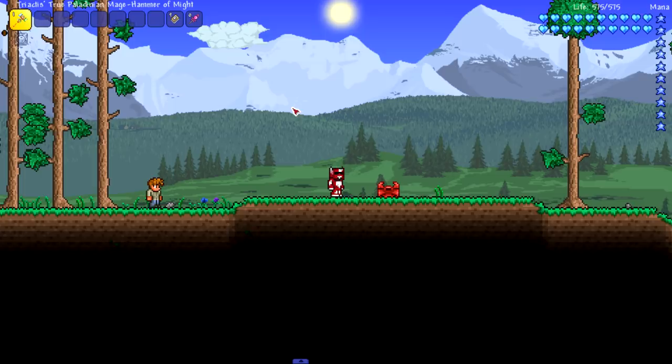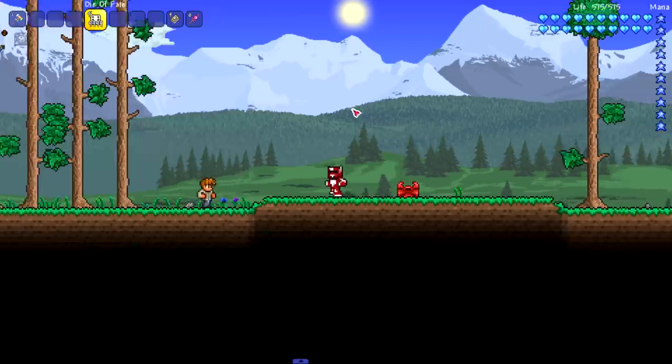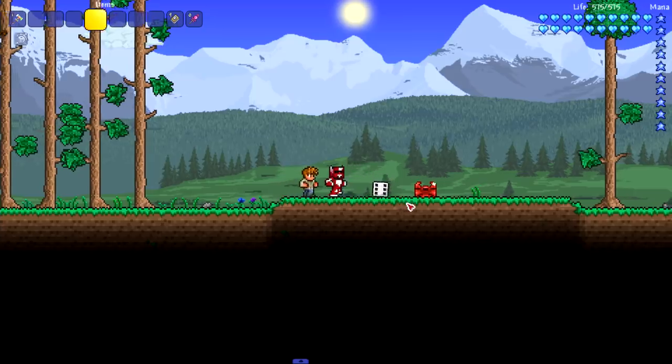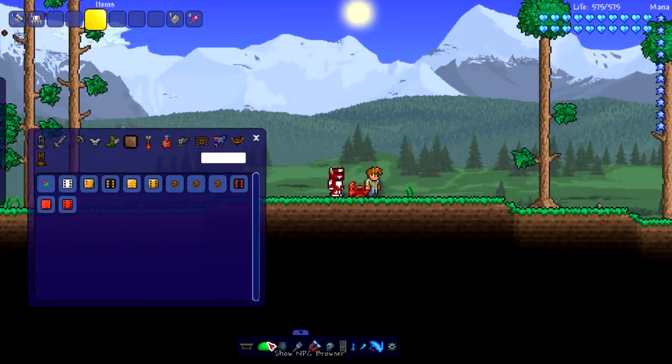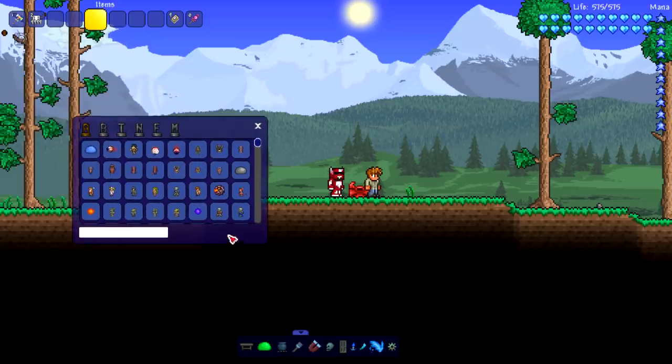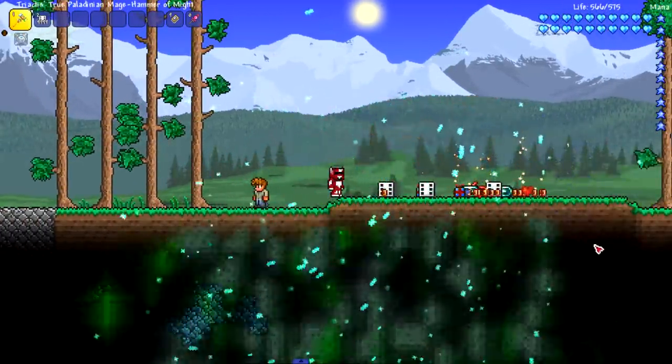Even though we do have a lucky blocks mod, we'll consider this the new lucky blocks. The thing with this mod is that instead of being placed on the floor, these are drops from mobs. So while you're killing mobs you have a chance to get one. Let me spawn in a bunch of mobs and see if we can get a die to drop — and look at that, we actually got some to drop.